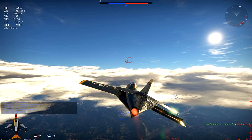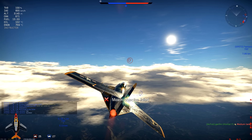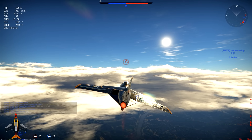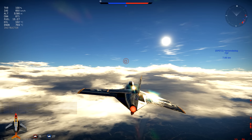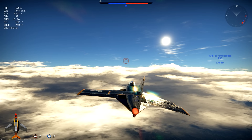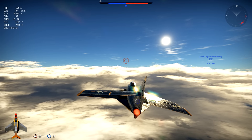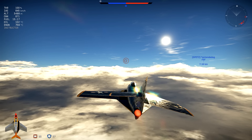The only plane in this game that should probably go head-on almost every time is the Hunter, just because those 30s are so high-velocity and so powerful — they reach their target really fast. The Hunter can get away with it all day. But every other plane at this BR, why are you going head-on? Stop. Just play the game. Get in a dogfight. I don't want to trade.